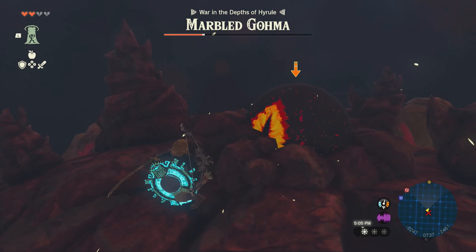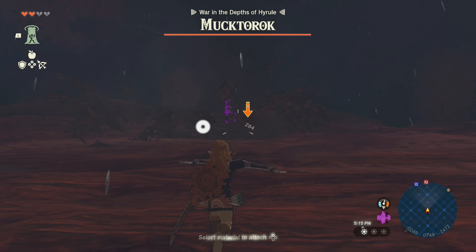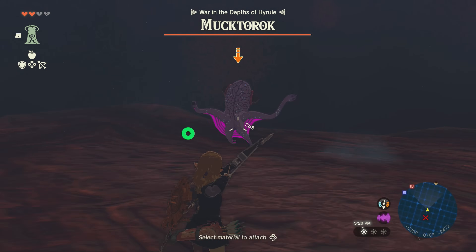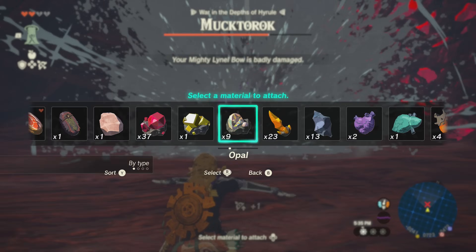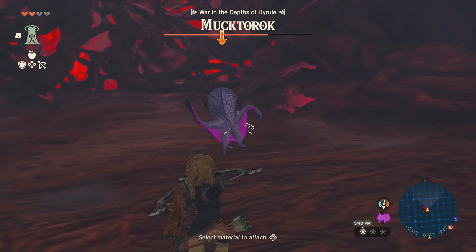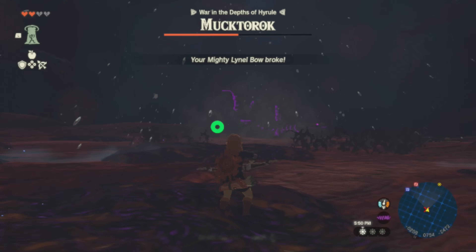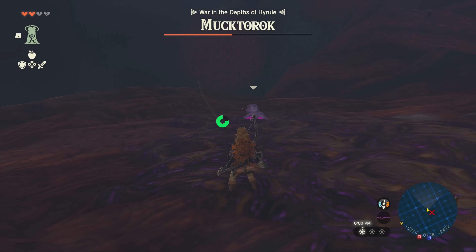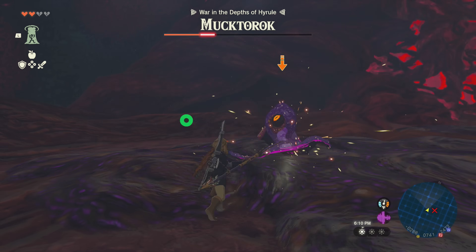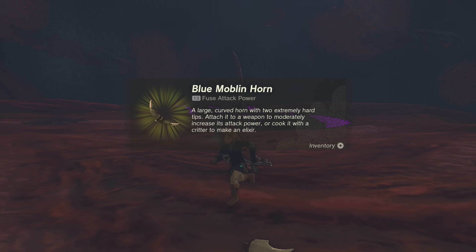From here I beat the remaining bosses on my first try because I am an expert gamer. One of my favorites — Mukhtarok — was next. Luckily I had plenty of Opal to use; I didn't duplicate any, I just had a bunch. Opal produces a large explosion of water, which is a pretty good substitute without Sidon around. It does take two shots instead of one, but I had plenty to spare, and I also had some splash fruits just in case. I poked him a few times and he went down.